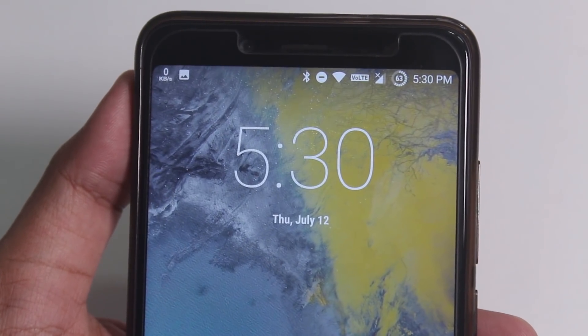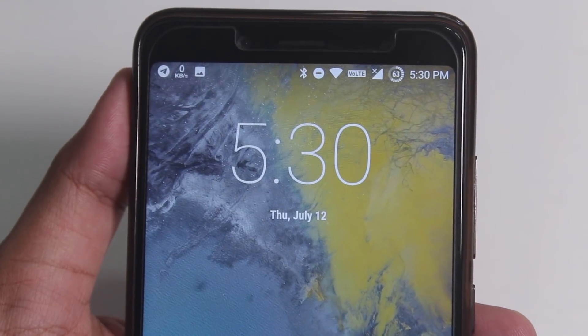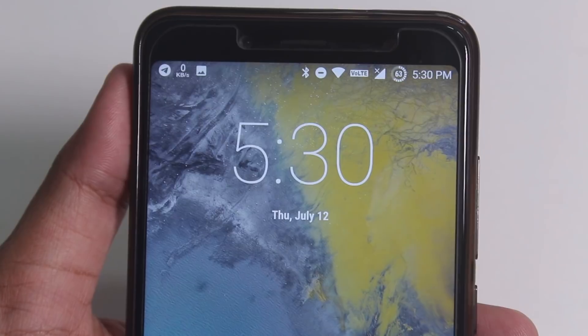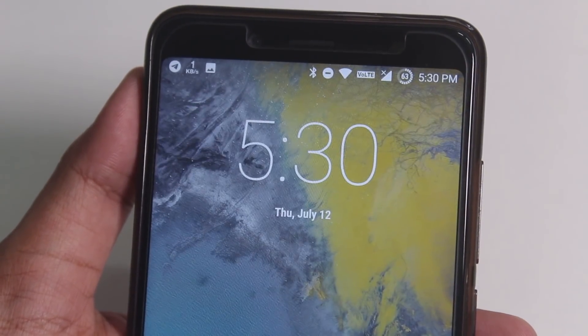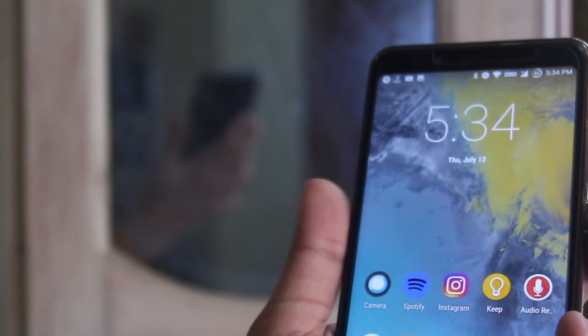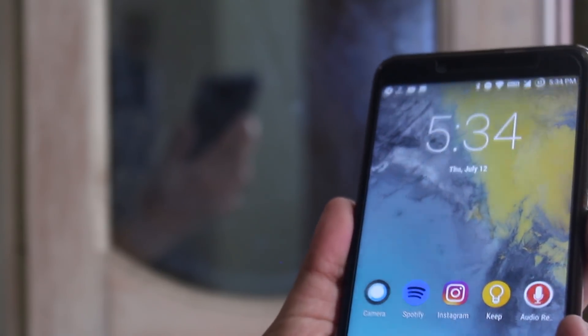GeoVault is working super fine in this ROM. By default we have the Trebuchet launcher — there's no Google search on top, but you can swipe from the left side and on top of the Google Now cards you have the Google search bar and voice search. Fingerprint scanner and face unlock are both working fine. The fingerprint scanner response time is not as fast as MIUI, but it's not slow either — it works fine.